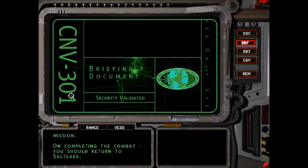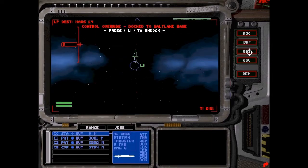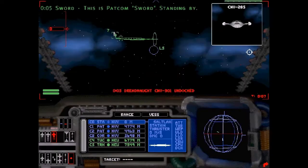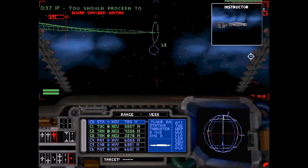On completing the combat you should return to Salt Lake. Your wingman are important because normally on a one-on-one fight you stand a chance, but if you start getting outnumbered you're going to need to use your wingman to knock down enemy ships as quickly as possible, working as a team and not send them off after the nearest target.